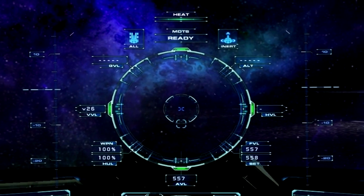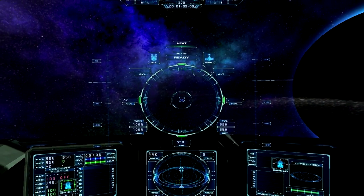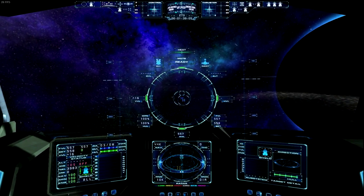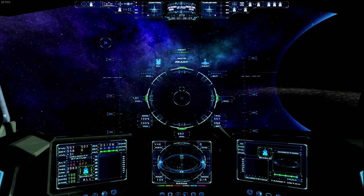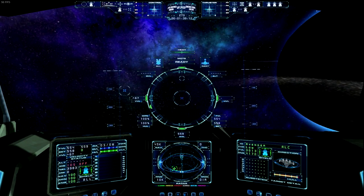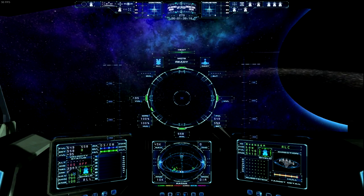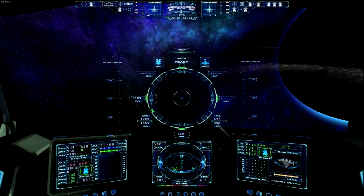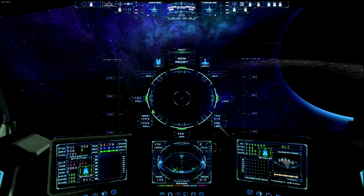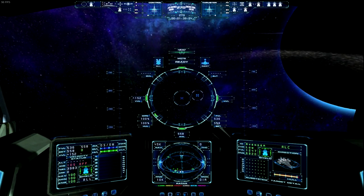So with that, you kind of have the whole lowdown on this main screen that you'll be looking at most of the time. The main reason why there's so much information bunched up here is basically so that during combat, you should never have to look over to the side of the screen to find information — it's all available right here, so you never really have to look away from your target during combat.